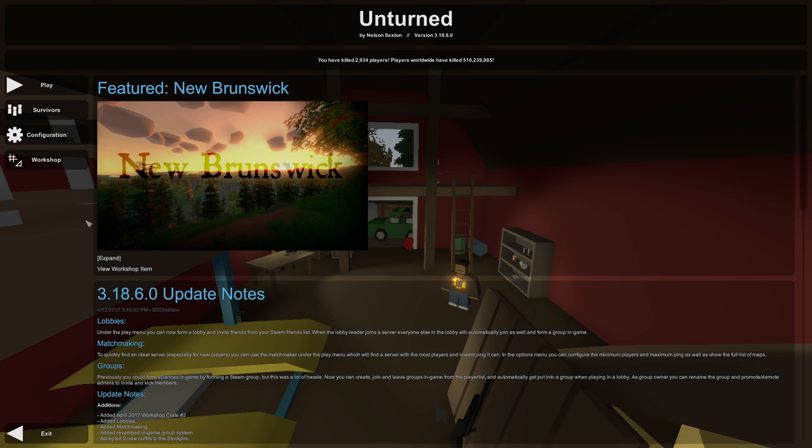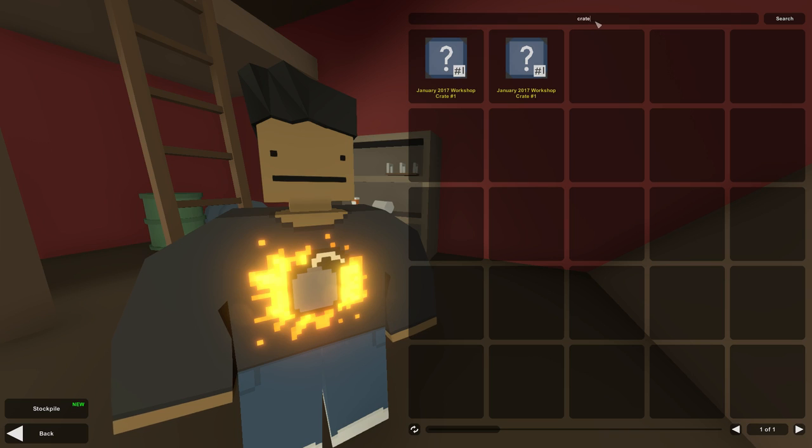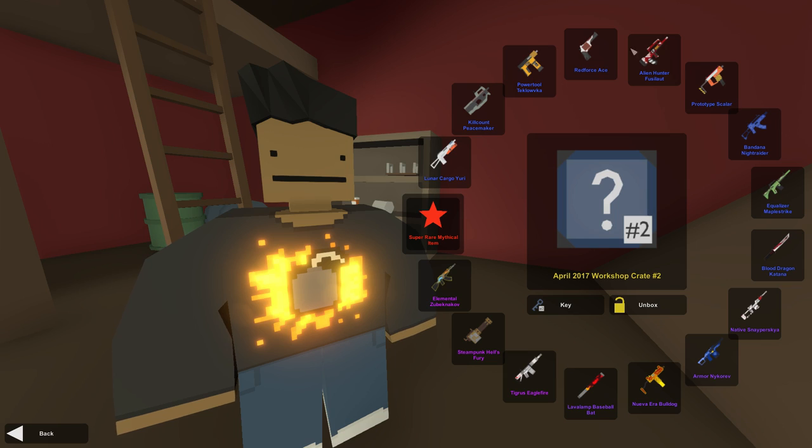The lobbies and matchmaking system isn't the only thing added in this week's update. There is also a new crate that drops now — it's been a while since we've had a new crate. This is the April 2017 workshop crate number two, the second workshop crate we've gotten thus far. It looks just like the previous one except it adds a number two on it. Here are all the skins inside this crate — lots of cool stuff. Personally, I'm going to be going for the elemental Zubachnikov, which looks pretty sweet, but I'd be totally fine with the Steampunk Hell's Fury. Let's see what we can get.